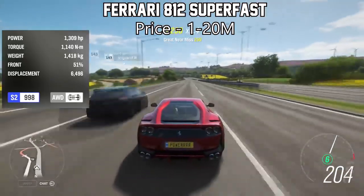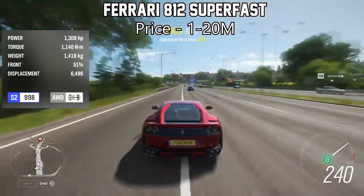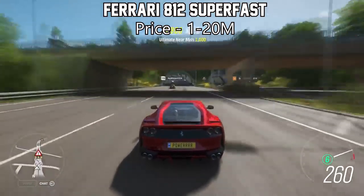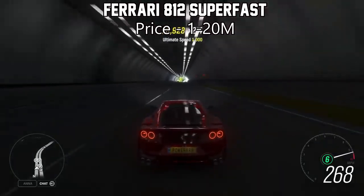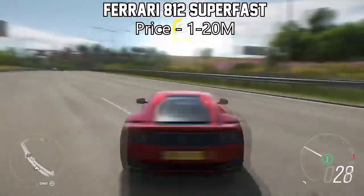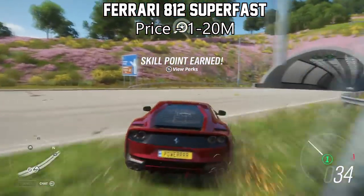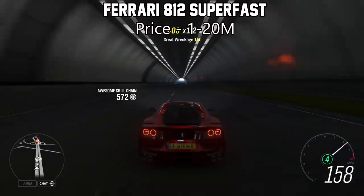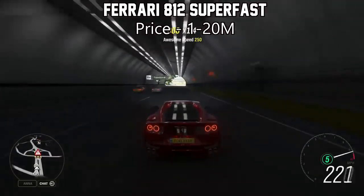Next on the list is the Ferrari 812 Superfast. This thing is a highly underrated car in the game, I think because it's so rare — you will very rarely find these on the auction house. They're not purchasable from the auto show, and it will set you back at least 20 million credits if someone puts one up, or a couple of million if you get lucky. Fully upgraded at well over 1,300 horsepower, it is well worth it for the acceleration. Not many people think about this car — they relate it to the Ferrari California, the FF, or the F12 Berlinetta — but this thing is in its own different league. It is so much faster than all of those other cars.